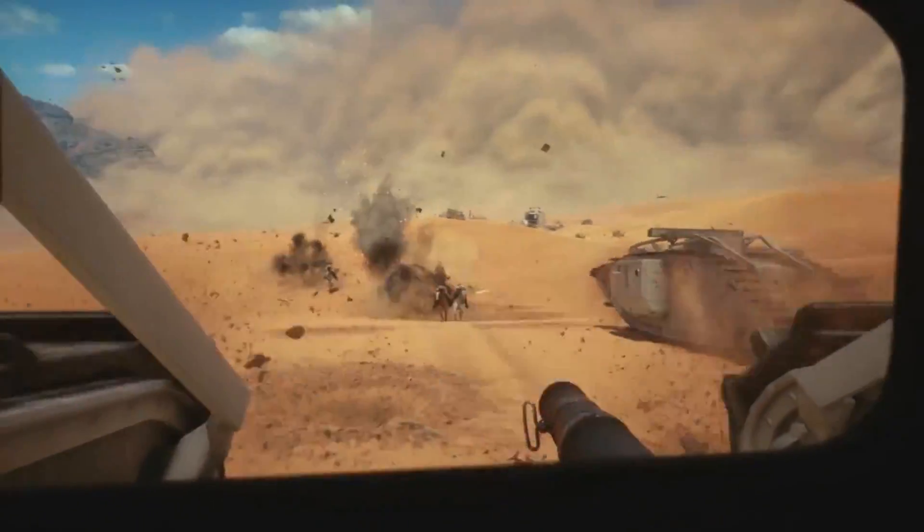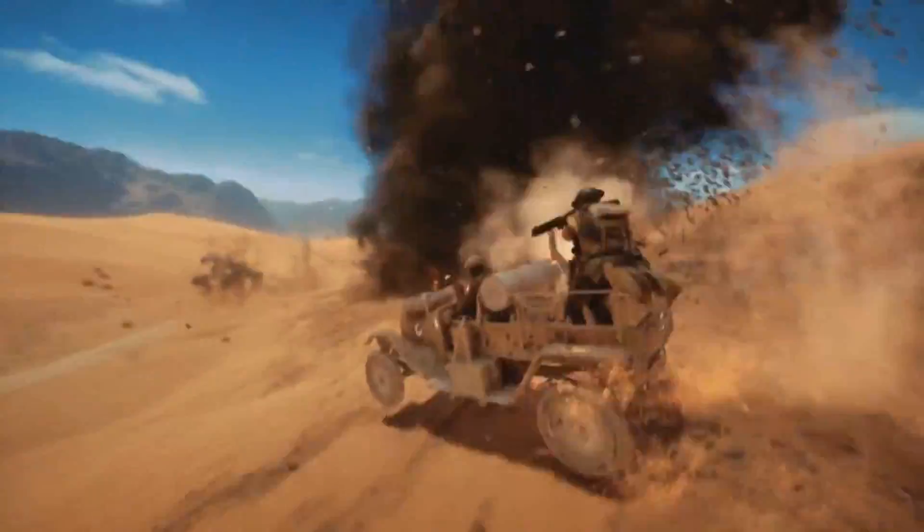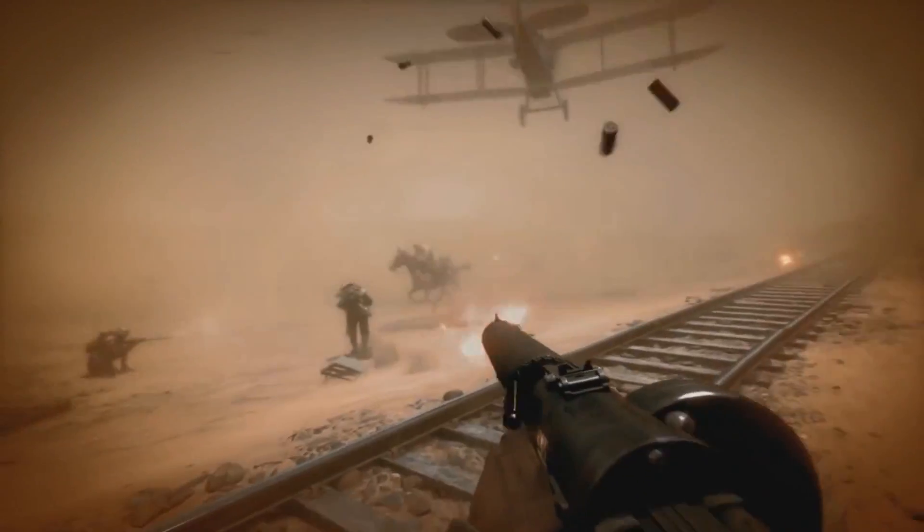It's also been announced that we will be playing on a brand new map called East of El Jafar. This is going to be the sand map that we've seen within the trailers — it's the one with the train. It's also been announced that there are going to be two modes available to play, which are Conquest and Rush.